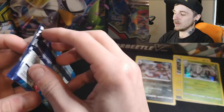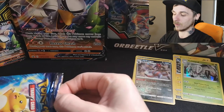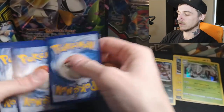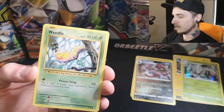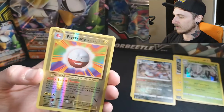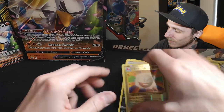Probably should keep it sealed but we don't keep sealed things here, we like to open — although I've got so much opened stuff at the moment. It's a green code card. Cards are: Nidorino, Devolution Spray, Brock's Grit, Onix, Weedle, Machop, Tangela, Vulpix, reverse Electrode — that's actually really nice — and unfortunately the rare is pretty poor.